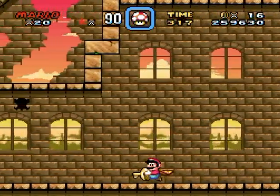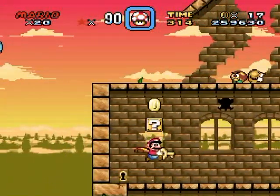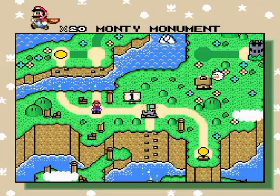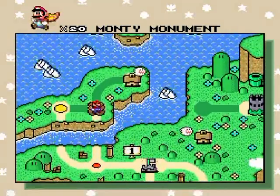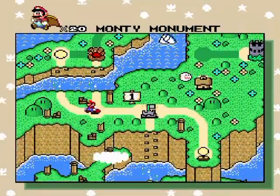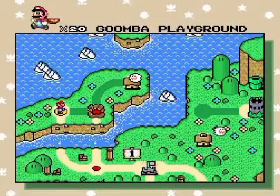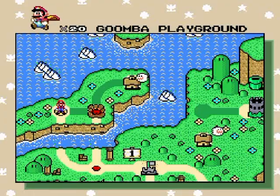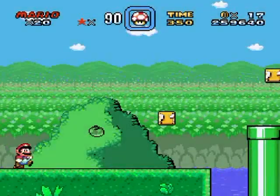The secret exit is down here. I just want to see what's in here - just coins really. This secret allows you to skip one level to the left, but I don't really know if that's much of a benefit because this place is a big spot on the map, which means it's got a switch palace in it.